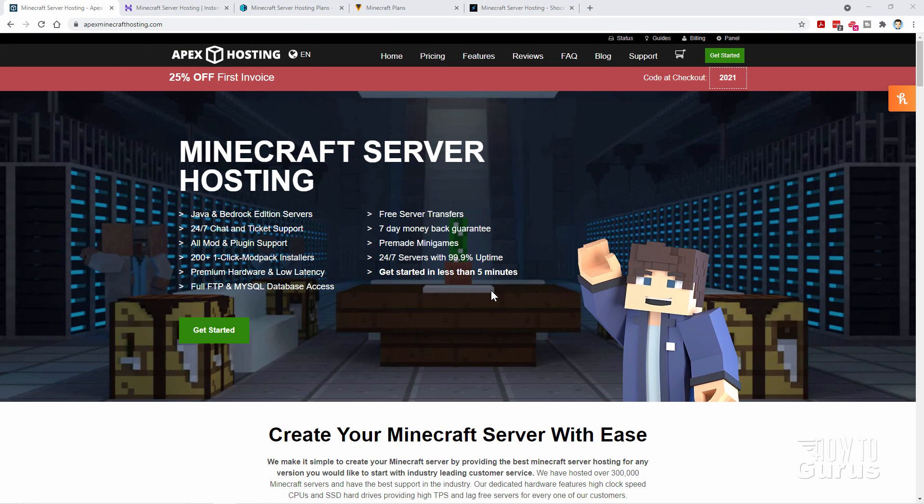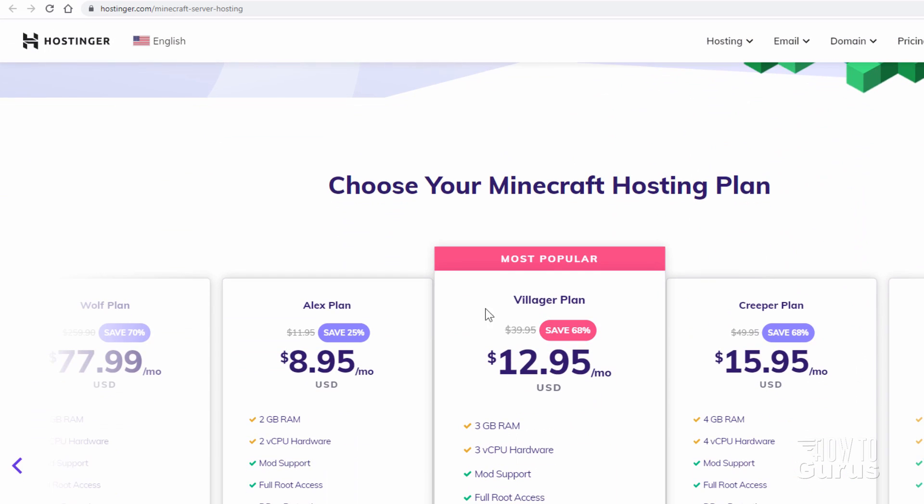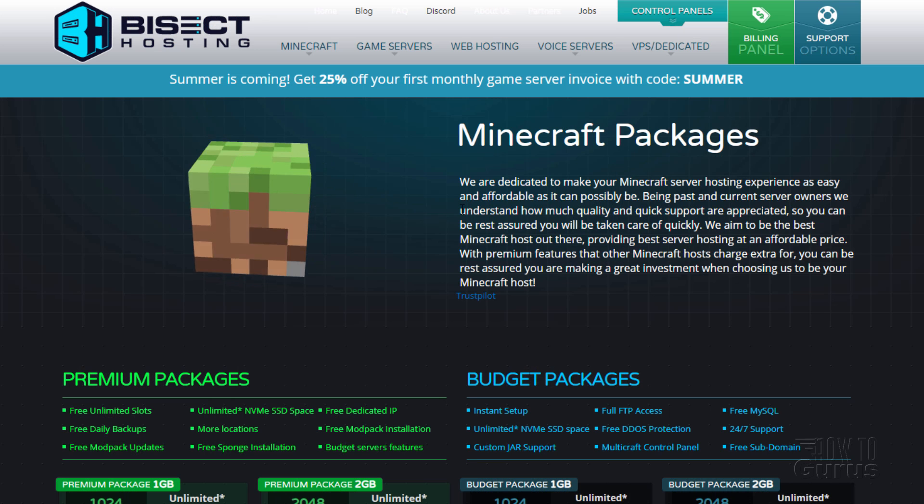Let's take a look at costs. Starting with the cheapest hosting options: Apex Hosting's cheapest plan is 1 gigabyte of RAM at $6 a month, which is a decent starting point. All of these sites will let you increase your RAM and change your plan quickly and easily. Hostinger's cheapest is $8.95 per month, but only if you buy a 12- or 24-month plan — it's normally $11.95 per month, making them the most expensive on a monthly basis.